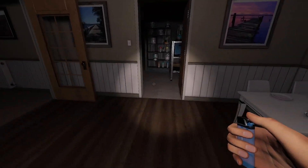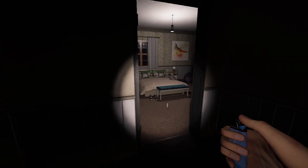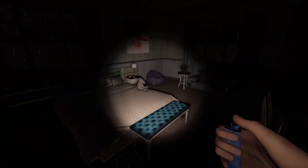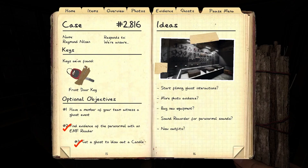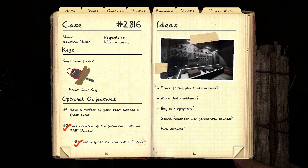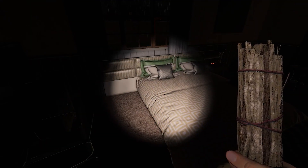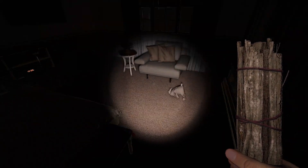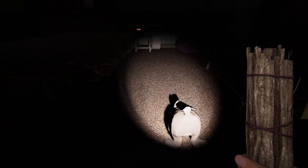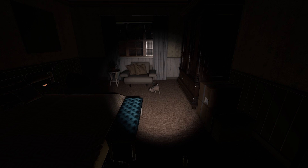The lower your sanity, the more likely the ghost is to do ghost events, so try to sit in the dark. You could use a cursed possession to lower your sanity just a little bit. Already blew out the candle — perfect. Give us a sign. Show yourself. Raymond Nilsson, give us a sign. Show yourself. Sometimes ghosts don't want to do a ghost event right away. Sometimes they'll ghost event as soon as you walk in the house. It's just RNG sometimes.